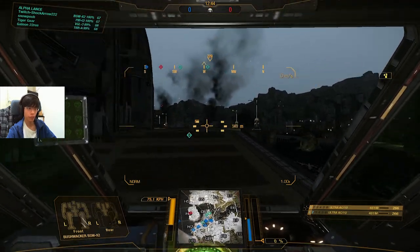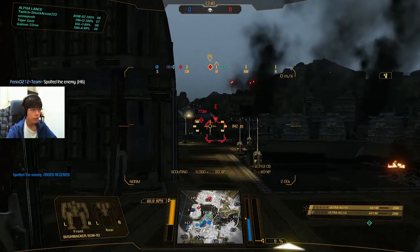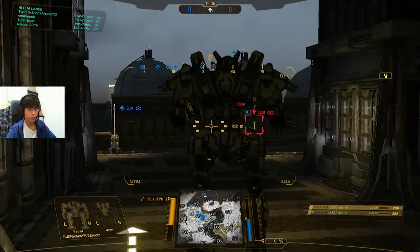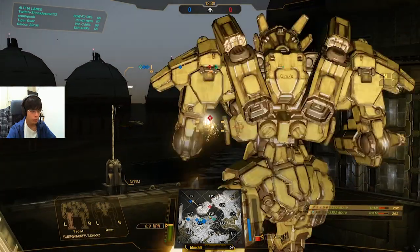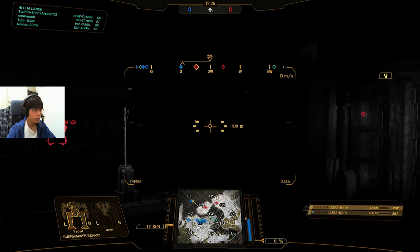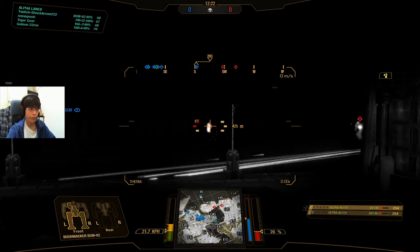Where are the enemies though? We still haven't really spotted them. Are they all the way up on H6? Okay good, we got the center area. Can I try to shoot someone? I'm getting blocked, I can't see. Okay, we are dealing damage actually.